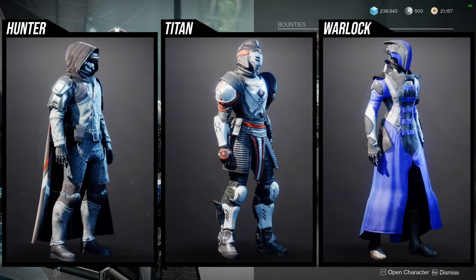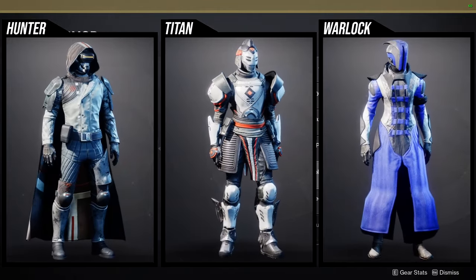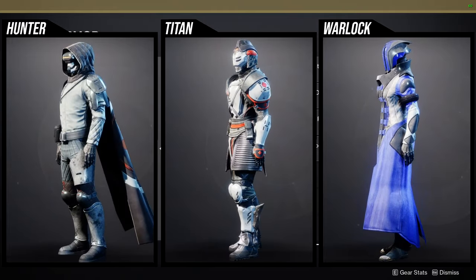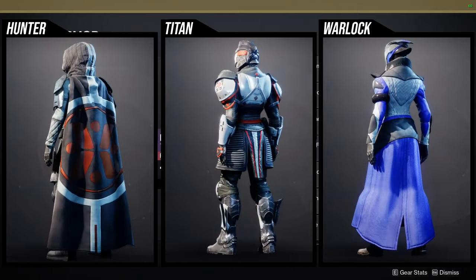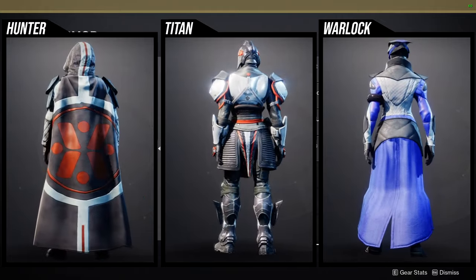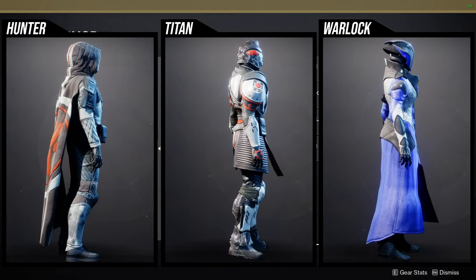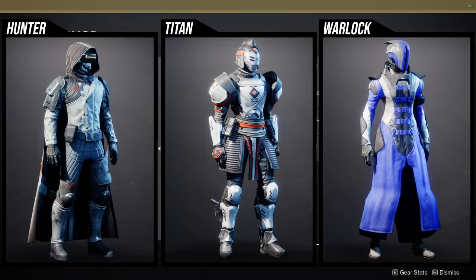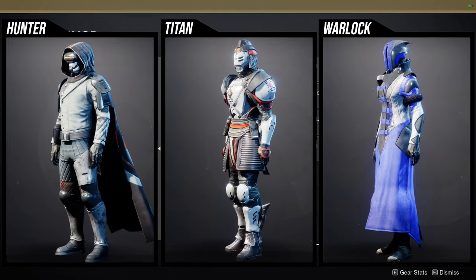As for the armor sets, let me go quickly to see them in collections. For the Hunters, the Insight Rover — the helmet is decent, the arms are really cool, the chest piece is really cool, but the boots and cloak are definitely the weakest portions. For Titans, it's the Insight Unyielding — this one's really cool, but unfortunately anything that's red-orange is not going to change color, and almost everything but the boots have that. I actually use those boots for a Mongolian look.